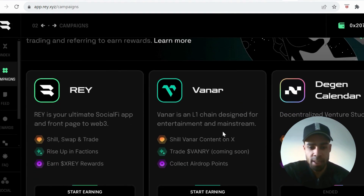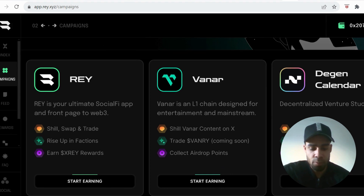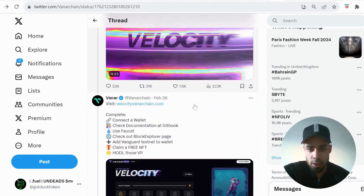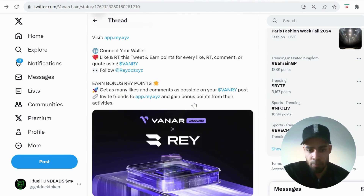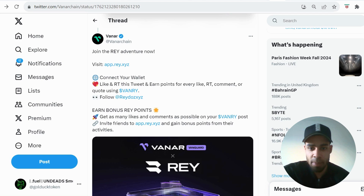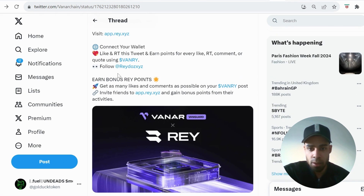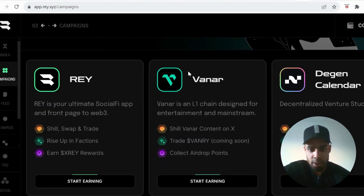There's one more thing available on a social app called Ray — they have a campaign open as well. You can see it here under Vanar and start earning airdrop points. You need to retweet a specific tweet about the Ray app. First like, retweet, and quote the post using the hashtag VanRy, and you'll earn points for people liking, commenting, and retweeting your tweet. It's a little extra way to position yourself for the airdrop.